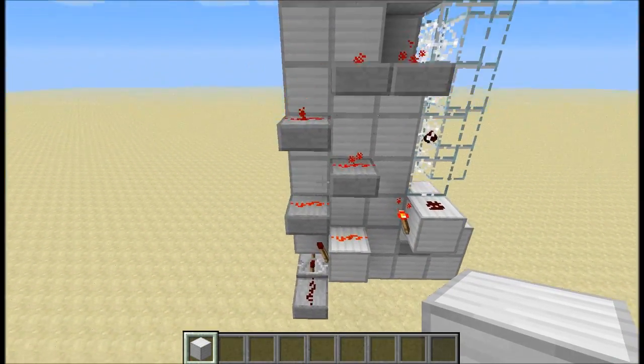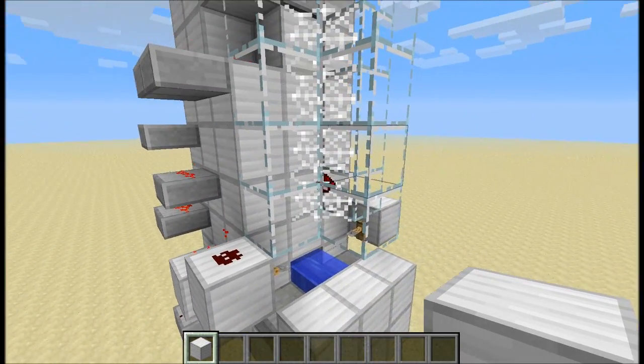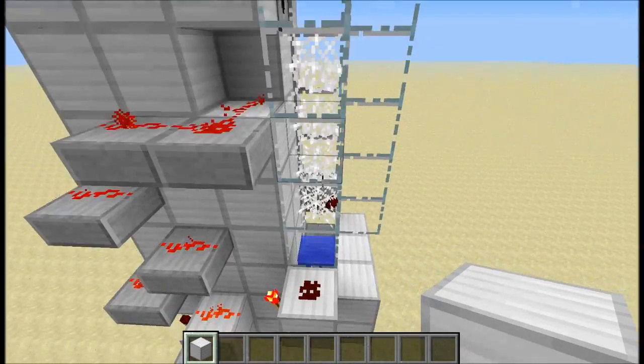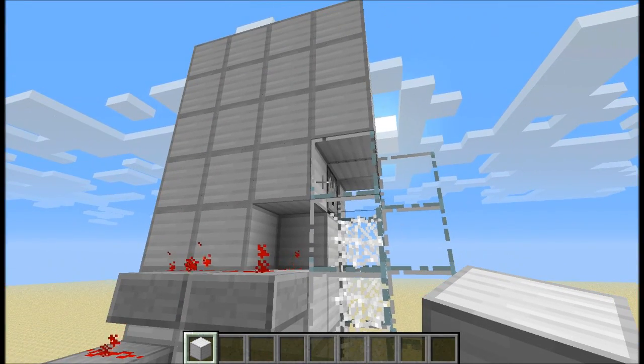At the same time the redstone branches off and activates the dispenser as well. So as soon as this piece of redstone falls through this tripwire we're going to get another piece dispensed from the top here, and then that one is going to make its way all the way back up to the top and back into the dispenser.